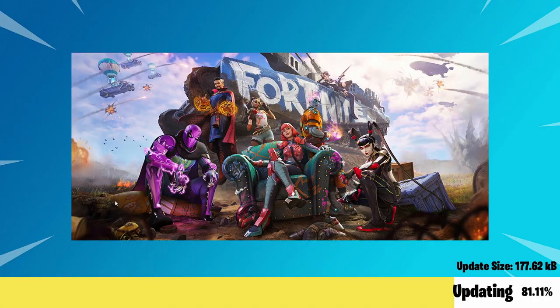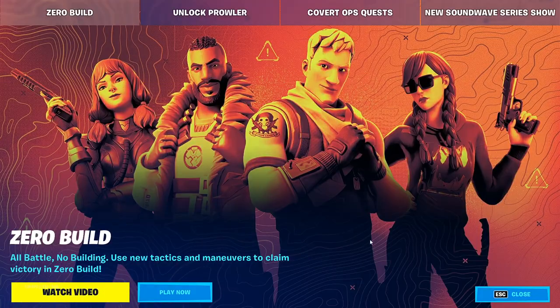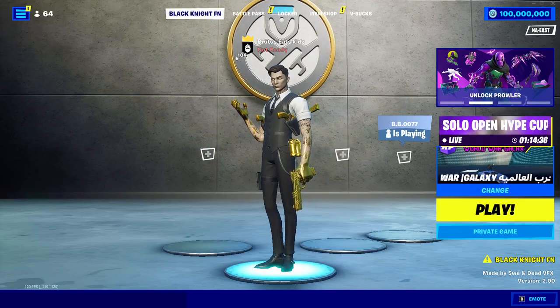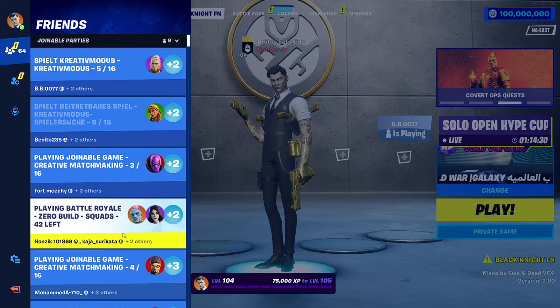Be patient and wait until Fortnite launches. Once you load in, you can start using the private server. You'll know it's working because it will change the background to the Season 2 background, and your friends menu will be open.